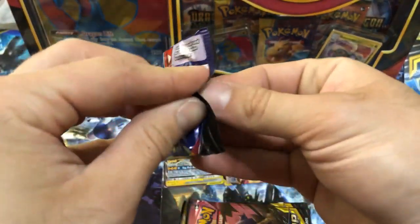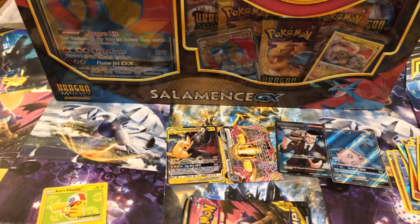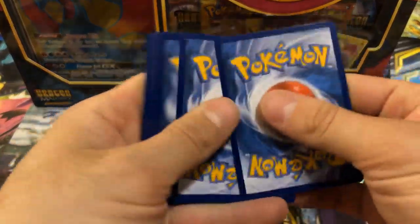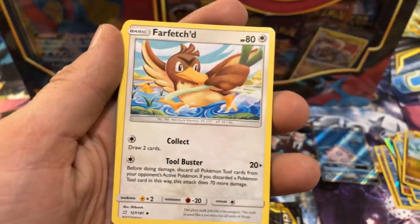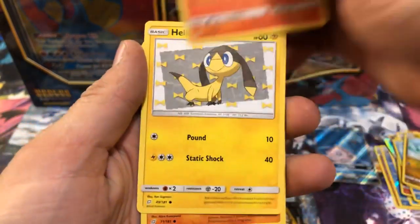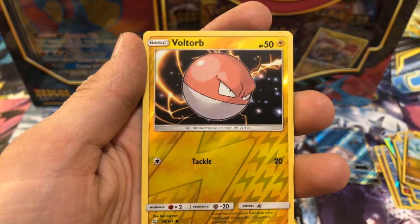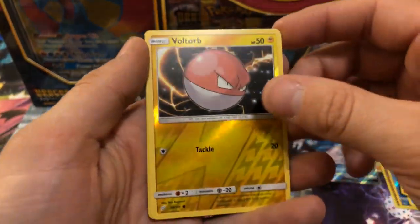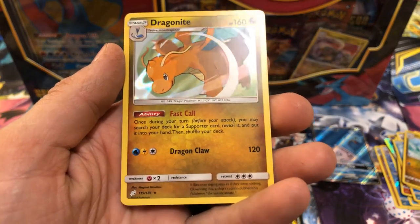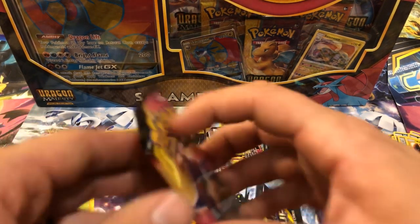So that is one. I think I get normally about one Tag Team, except when I get the really bad packs. I just bumped the camera. Dark Energy, Persian, Farfetch'd, Charmander, Helioptile, Mankey, Vulpix, Phantump, Voltorb — wait a minute, that Voltorb was a reverse — but Dragonite holographic, very nice. Put that Voltorb in the unseen pile.